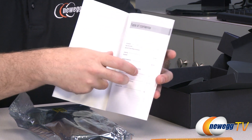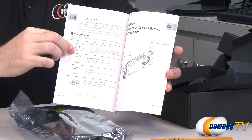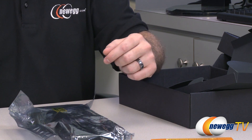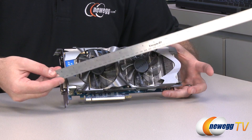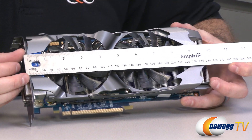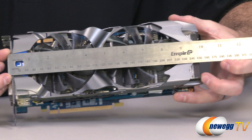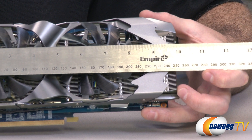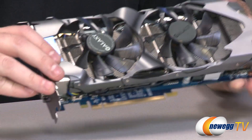You also have the GTX series user's manual with more detail about the 600 series, contents, and installation instructions. Now let's look at the card. Starting with a measurement — you always want to make sure the video card will fit in your chosen computer case. It's a little bit beyond 10 inches measured from the PCI bracket, so give yourself 10 and a quarter inches just to be safe, but it should fit in most computer cases.